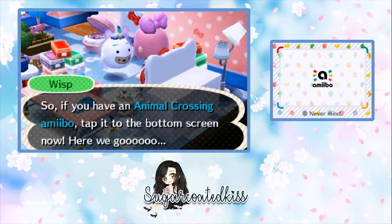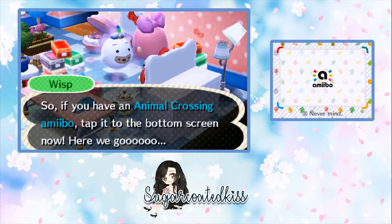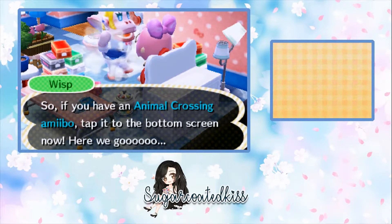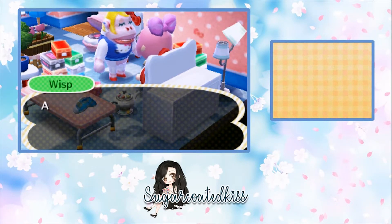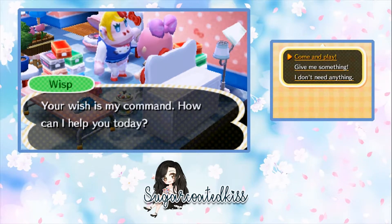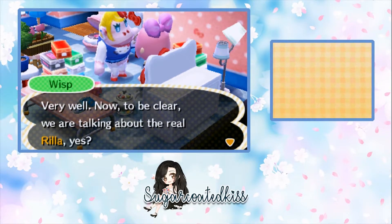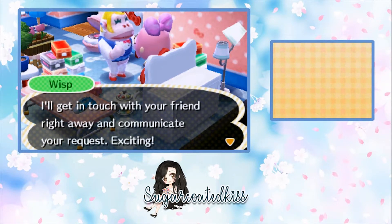I do have the DS that has the built-in Amiibo reader. For those of you who have the old 3DS XL, you're going to need an NFC reader. By doing this, she will end up at my campsite so I need to go visit her.